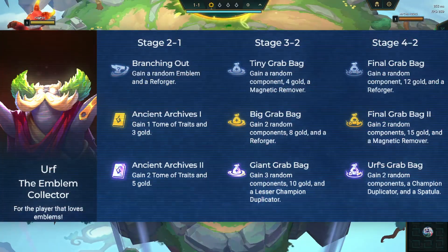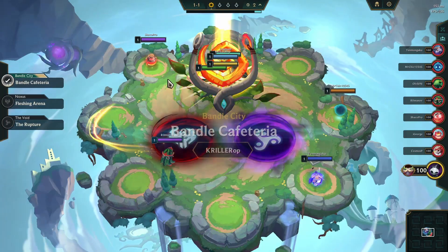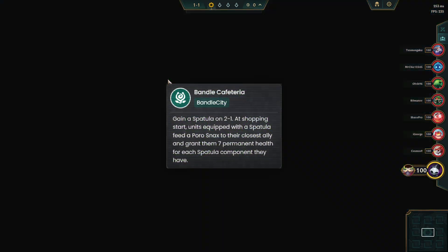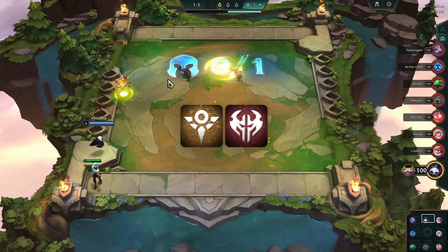I chose Earth as my main legend in this game, so that I can obtain 1 Noxus and 1 Shurima Emblem. In this game, I got the Bandle Cafeteria Portal, which is one of the best for this build as it provides us with a spatula, and also guarantees us one of the required Shurima or Noxus Emblems.